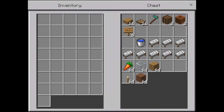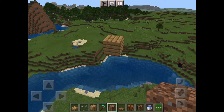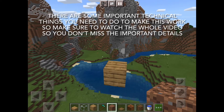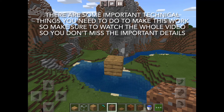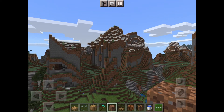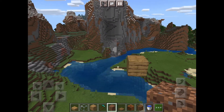Credit for this design goes to Waddles, so all credit goes to him. For where to build this, you could build it anywhere, however I would suggest doing it somewhere high up in the air — either just up in the air like this, or on the side of a cliff, which is what I did in my survival guide series.